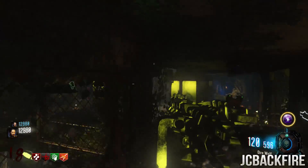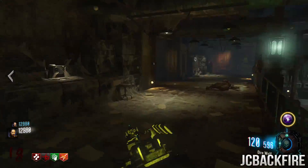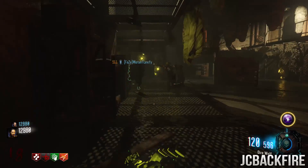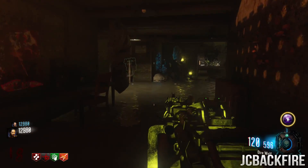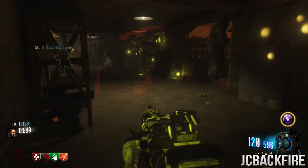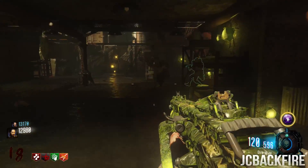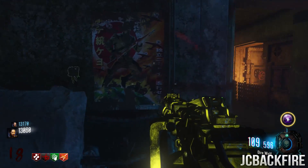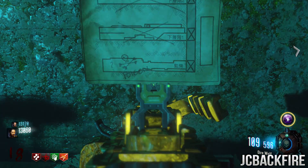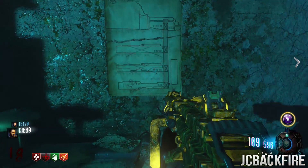This is the part everyone's been stuck on because all the guides on YouTube are pretty much wrong and missing a step. For this step you're going to need the Skull of Nan Sapwe. Once you have it, go down to the cocoon area in the bunker — the living quarters area — and mesmerize a wall. If you mesmerize the wall in this area it will reveal a poster that gives you a clue to where the last piece is. You have to do this poster step — you can't skip it, and that's the problem everyone's been doing.